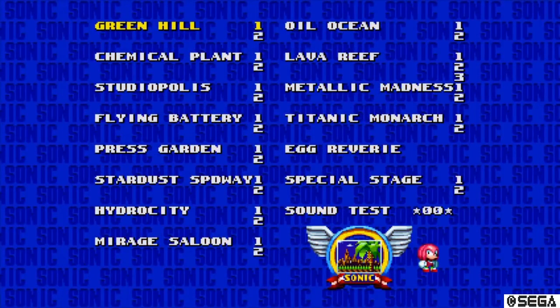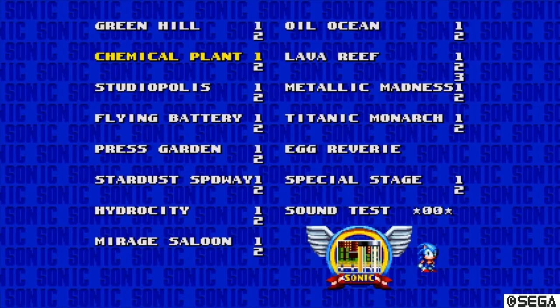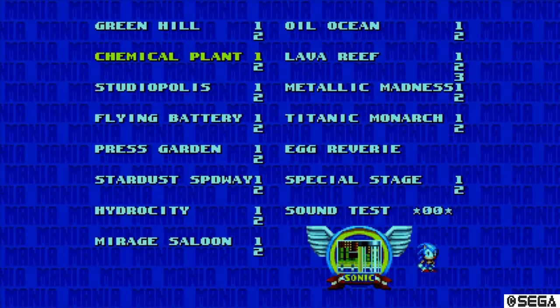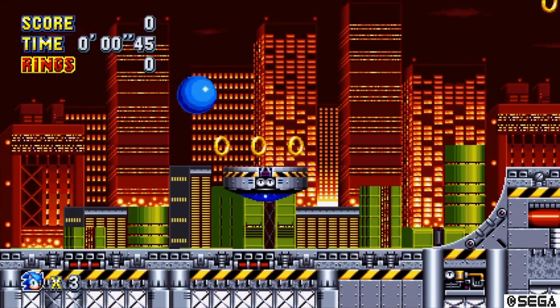Now over the same No Save box, press and hold the Select and X button, keep them held down until you see the level select screen. You can choose any level in the game, including the final boss, and you can switch your starting character from this menu as well.